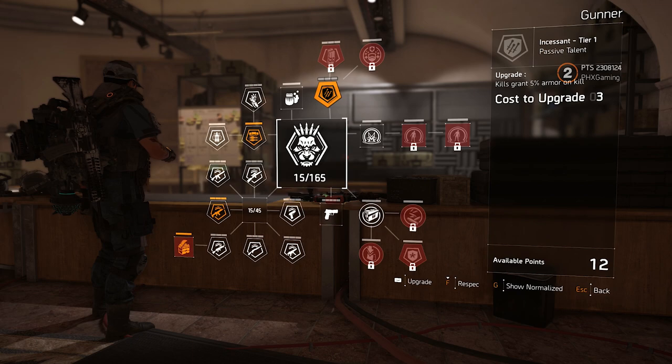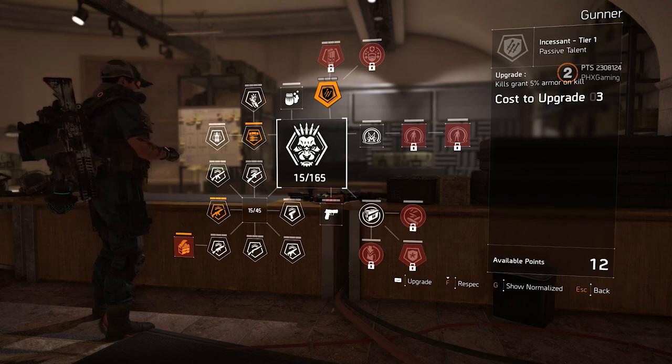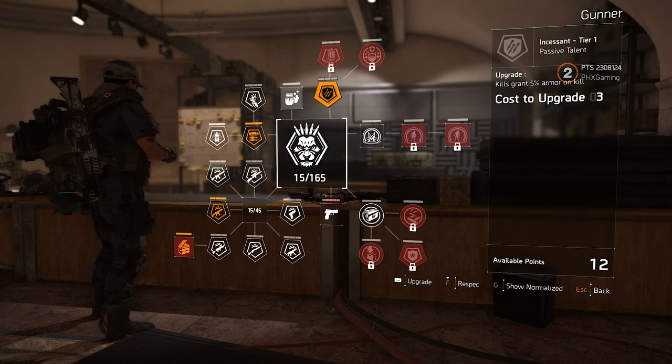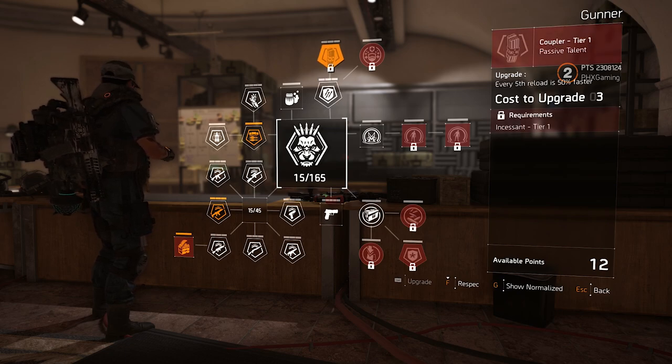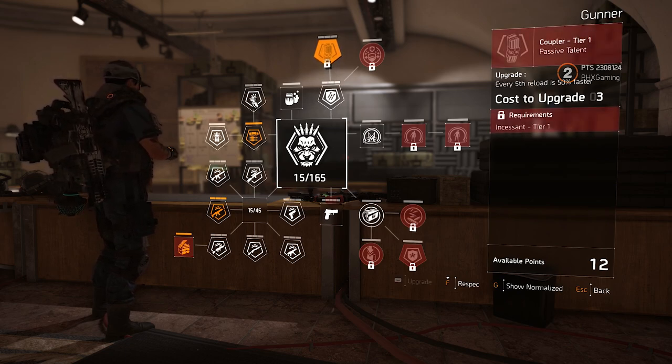Next we've got the Incessant tier one passive talent — kills grant 5% armor on kill. That is really nice. I can already tell you that the gunner specialization is going to be a tank-heavy based loadout. Next we've got the Coupler tier one passive talent — every fifth reload is 50% faster.